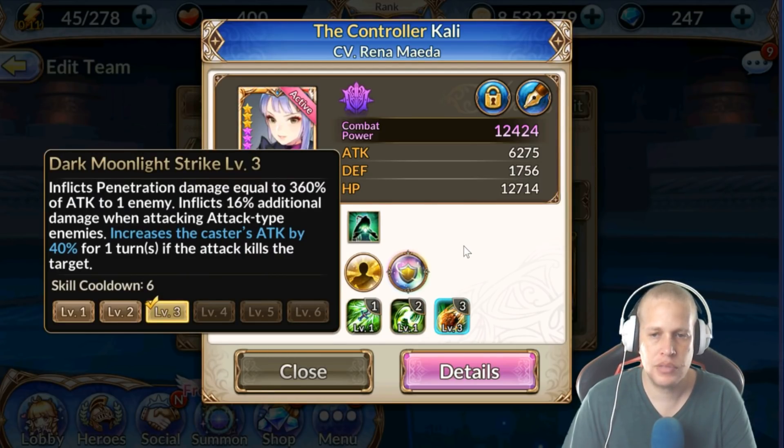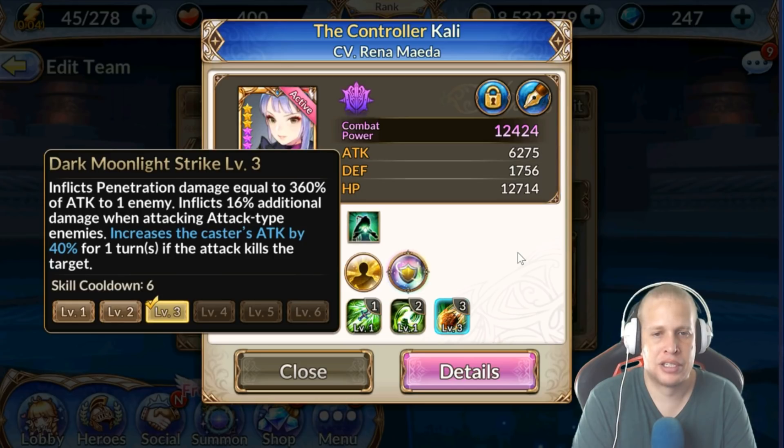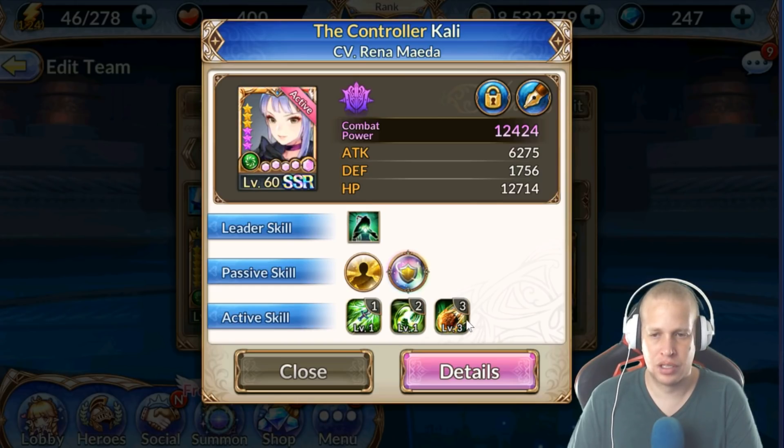Her Skill 3 inflicts penetration damage equal to 300% attack to one enemy, with 10% additional damage when attacking an attack-type enemy like Ruby or Cane. It also increases the caster's attack by 40% for one turn if the attack kills the target. As you skill it up, the base percentage and the additional damage against attack types go up — eventually you get 480% and 35%. At max skill the attack buff lasts two turns versus one, on a three-turn cooldown.